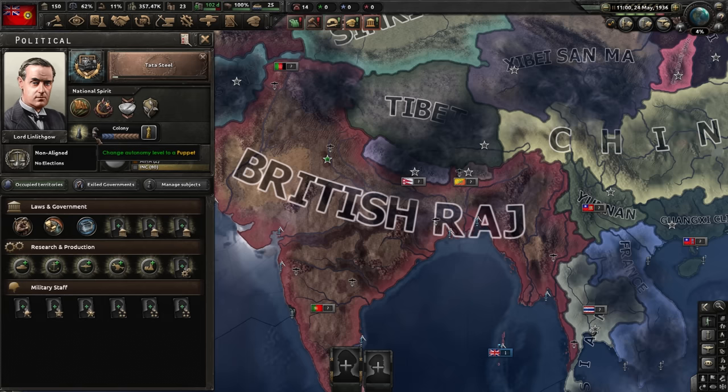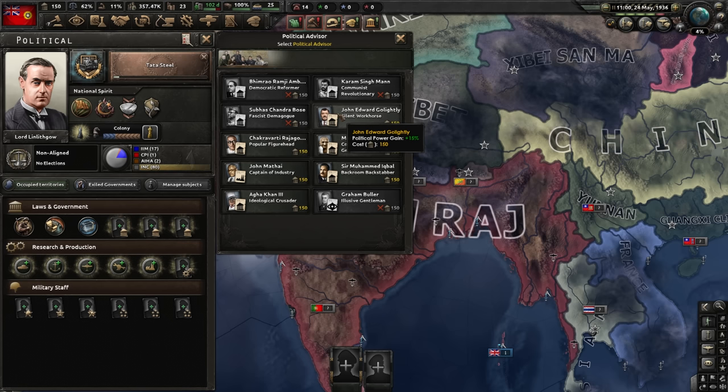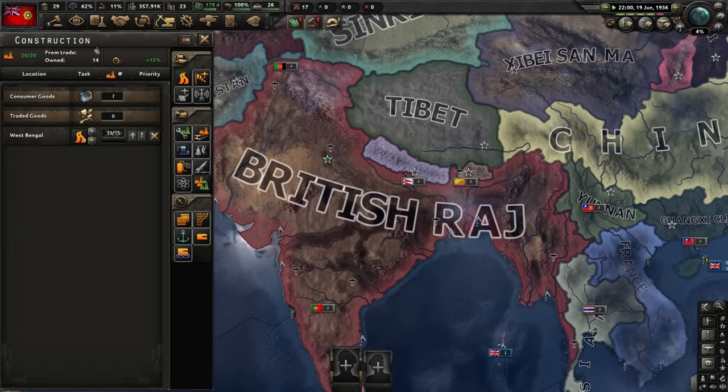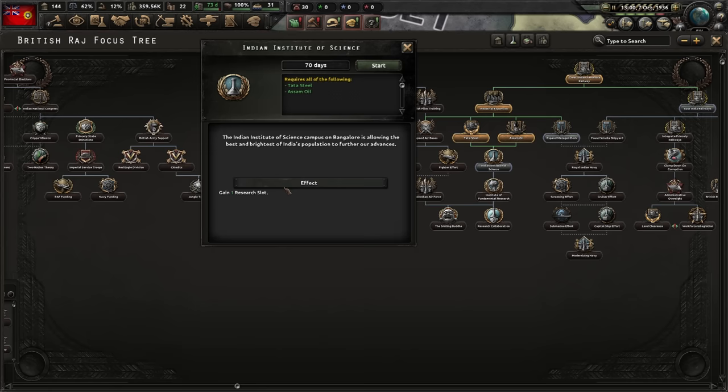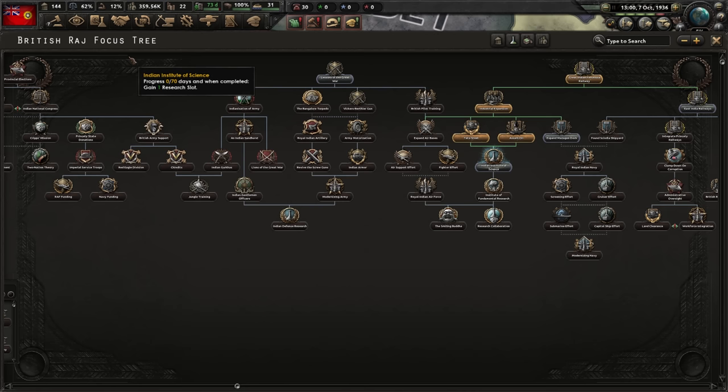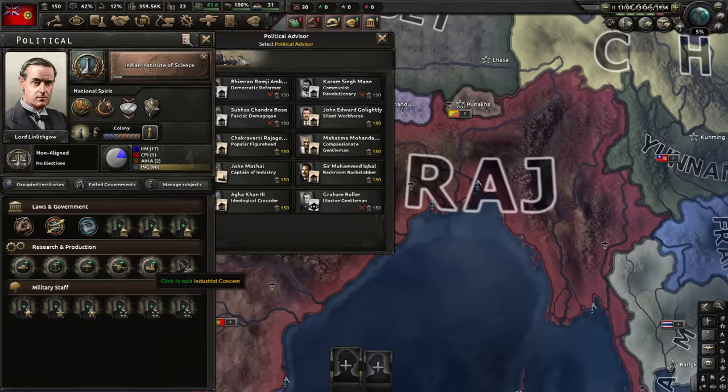For research we have some bonuses mostly related to the Commonwealth research pack — we'll take what we can get. I'm thinking we open with free trade. The silent workhorse is mostly a trap; by the time he's paid himself off you're already well into the game. Popular figurehead is a very good choice but the extra factories plus the small bonuses from free trade are better. We are getting a nice amount of factories from trade so we want to lean into that.